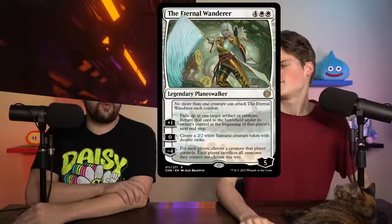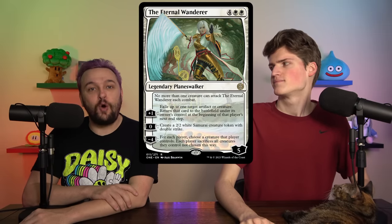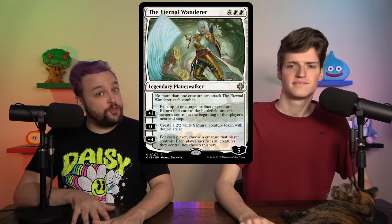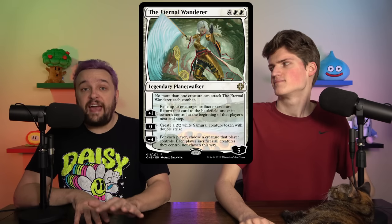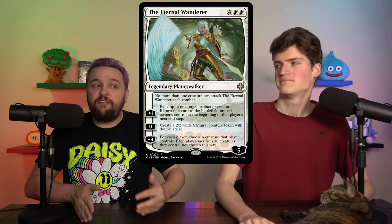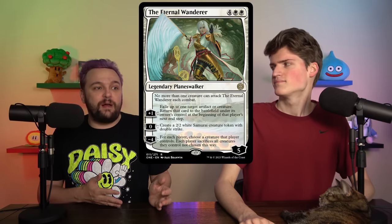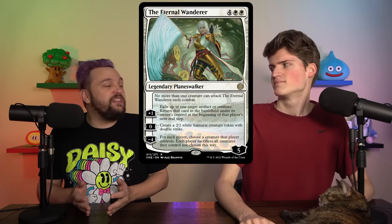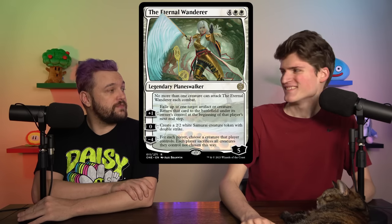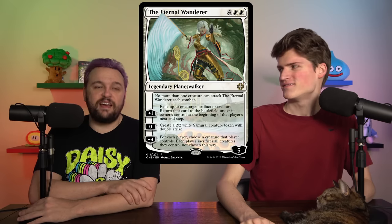This is going to take up a board-wipe spot in your deck. The home for this card is Flicker Decks — it has the ability to flicker with its plus. The fact that it can only be attacked by one creature is a very relevant way for it to protect itself. If you have three or four creatures on the board, they can only attack one at it, so you'll always have at least a decent block. And if you're a Flicker Deck, you can just flicker the Wanderer and keep minusing — with stuff like Yorion it's just brutal.